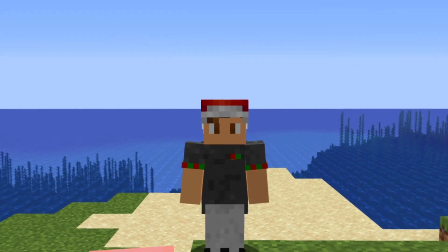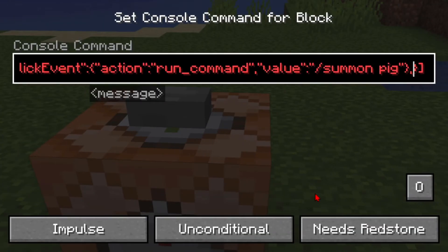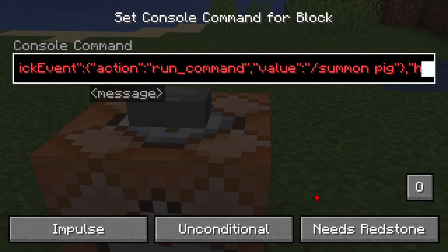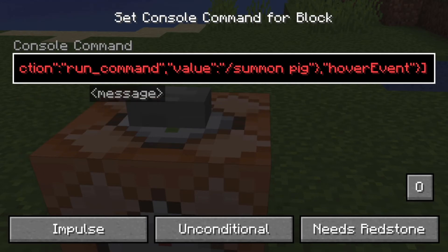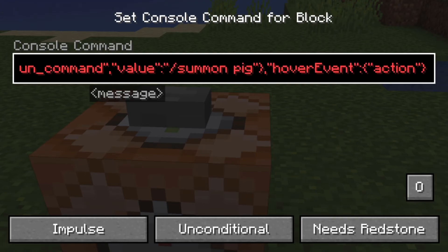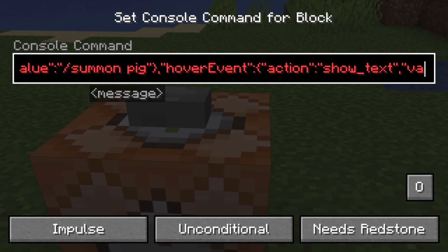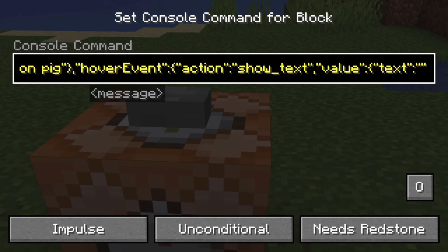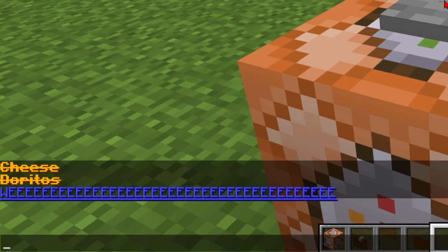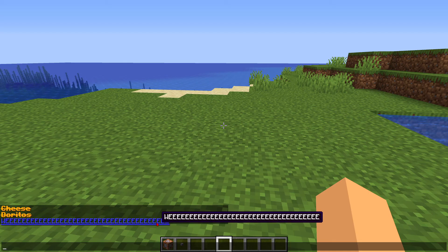You can also have text hover over other text. After our click event, put in a comma, then two more quotes. Type "hoverEvent" with a capital E, then a colon, then two more curly brackets. Inside, type "action" with two quotes on the sides, colon, two more quotes, then "show_text". Then output a value using two curly brackets, add two more quotes, and type "text" with the same syntax as before. Hit Done, press the button, and hover over the text. Now we have text on top of text, and you can still spawn pigs.